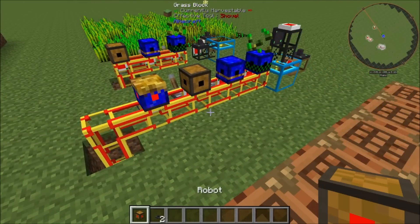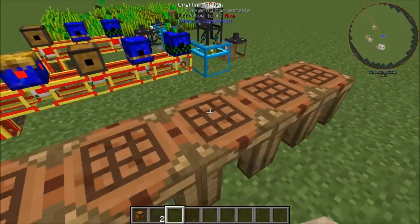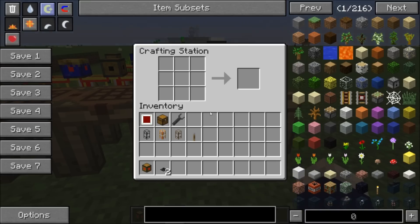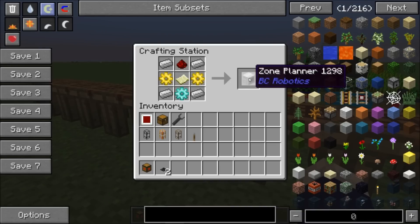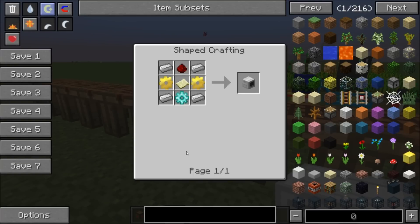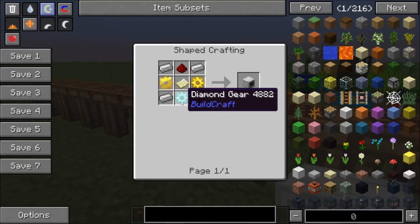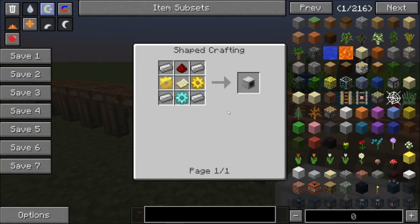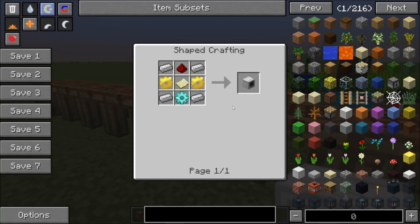Before we place our picker robot, we will want to make sure it only goes where we ask it to go. So in that case, we will need a zone planner, which is made with four iron ingots, a diamond gear, two gold gears, redstone, and an empty map.